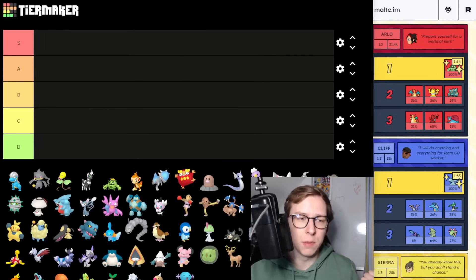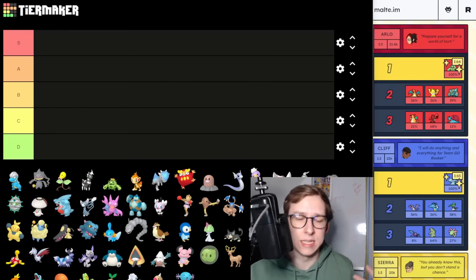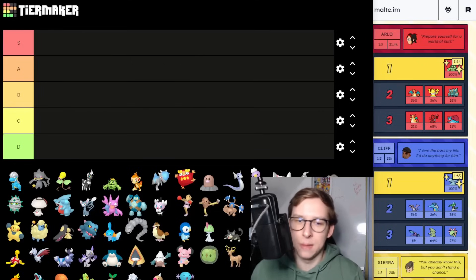S tier is basically top tier for PvP. A tier is mainly meta Pokemon plus very decent Pokemon for PvP. B tier is okay Pokemon for PvP that can be decent in some certain types. C tier is not really usable — slightly usable maybe — but has some potential in the future. D tier is what currently is completely unusable. A tier is going to be kind of flooded, but let's move on right away.